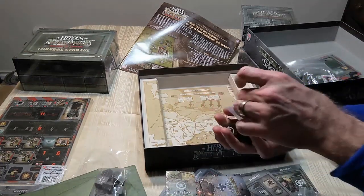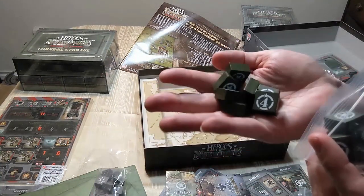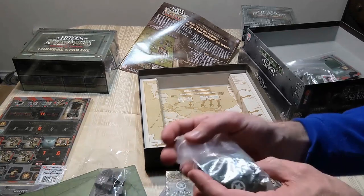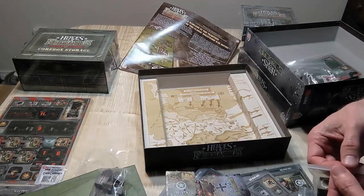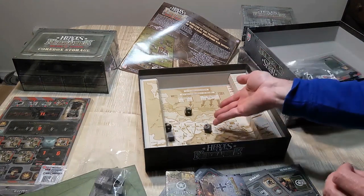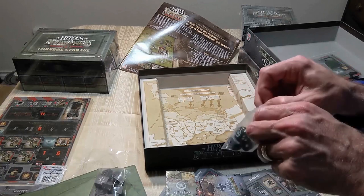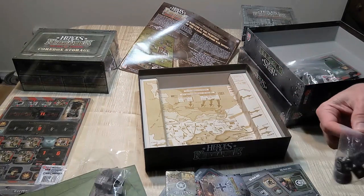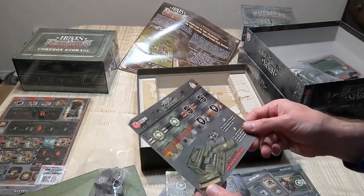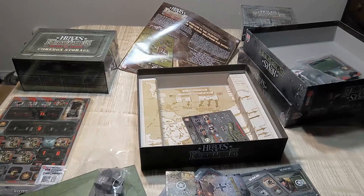You've got these blocks, and with these blocks you can choose your initiative. Depending on the leadership of your squad, you get a certain number of these command blocks that you can use to order whether your units are moving or shooting and in what order. There are lots of dice, and it's got a nice easy initiative setup which is very easy to implement.